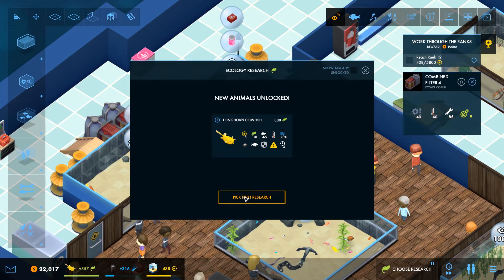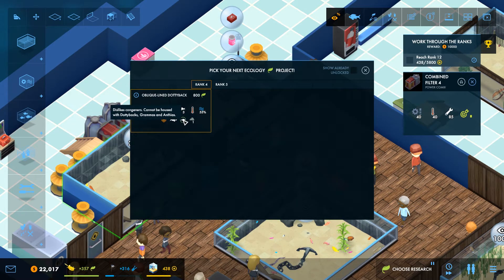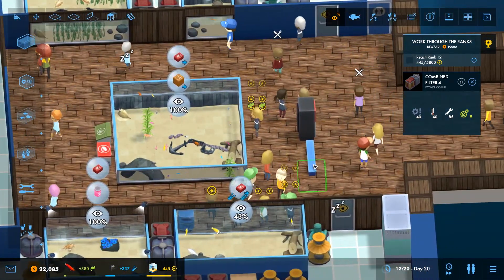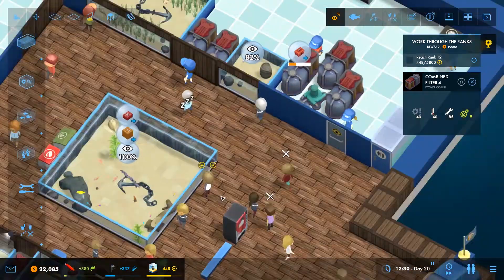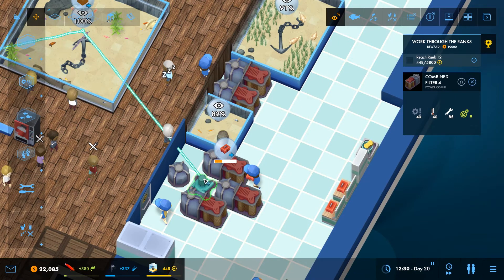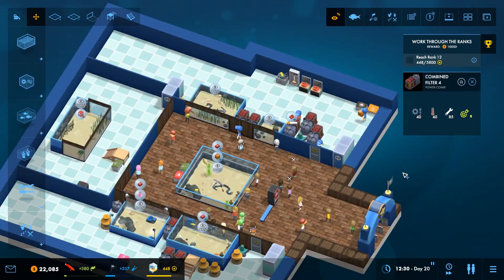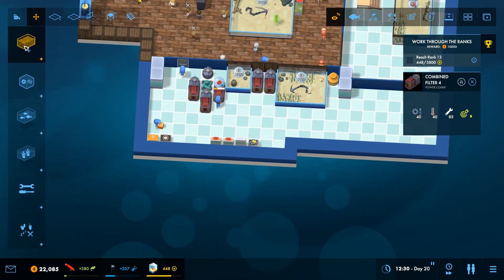We now have longhorn cowfish - they might be a nice one to put on the other side. Are they wimps? Ah yes, of course they're wimps. I might need to even these tanks out and put them in with the oblique line dotty backs. You won't go in with other dotty backs, but I think I could even out these tanks between the two and manage that. I want to move this pump back and start using the power pumps so I don't have such a big pump section.